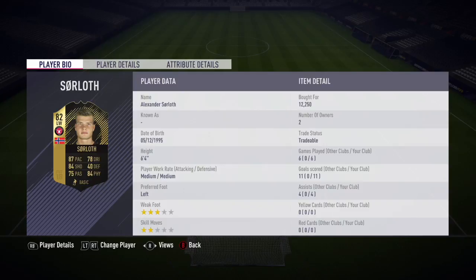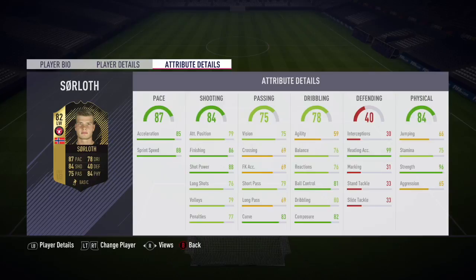Today we're going to be doing another player review, this time on one of the best cheapest informed beasts I know — Sørloth. He stands at six-four and is probably one of the most clinical finishers I've actually used. He goes for around 15 to 20k, and you might be able to snipe him for a little bit lower.